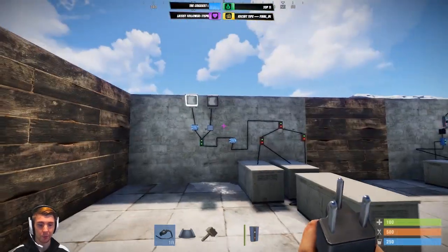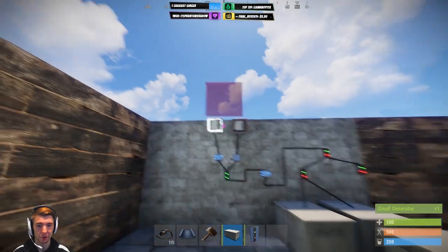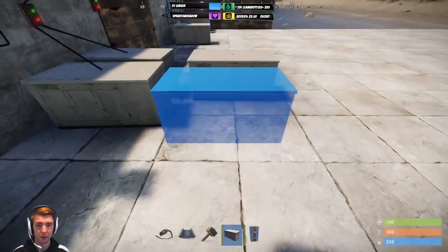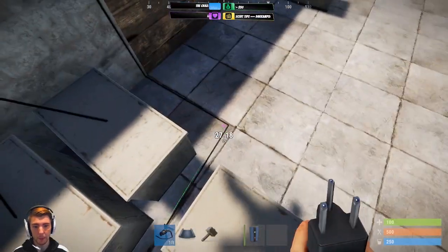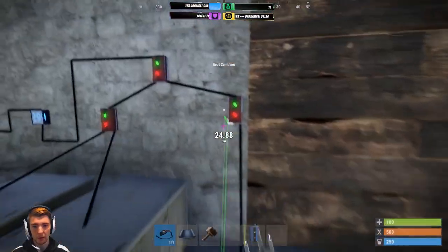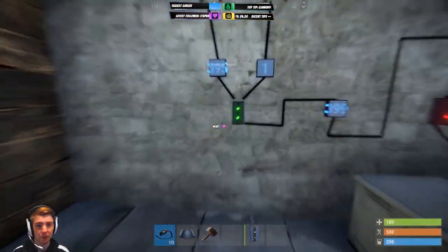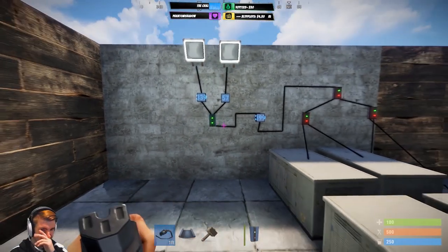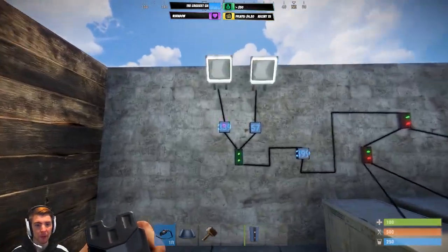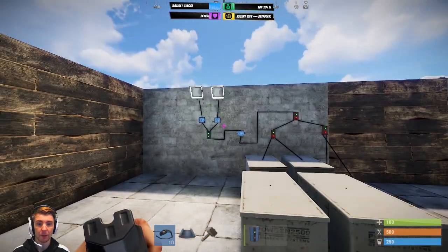A generator got blown up in a raid — non-essential systems turn off, battery charging turns off, but base defenses stay on. If I wire this generator back up and fix it, it turns back on. So let's say we set this to 300.